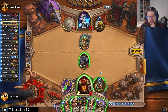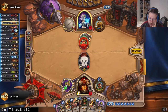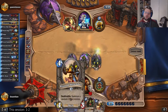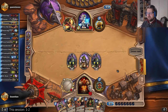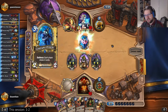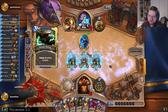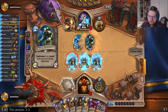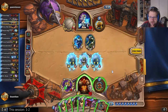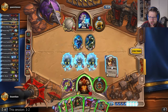Do I just get rid of my Patrons and play Boom? I think that's pretty strong — I can finish off Blingtron here and go with the Boom. I can even go double Shredder next turn if I want to. But yeah, that Gladiator's Longbow from Blingtron — today has just not been my day. I guess I want to get rid of the minions so I can just play one Shredder; that will be fine.